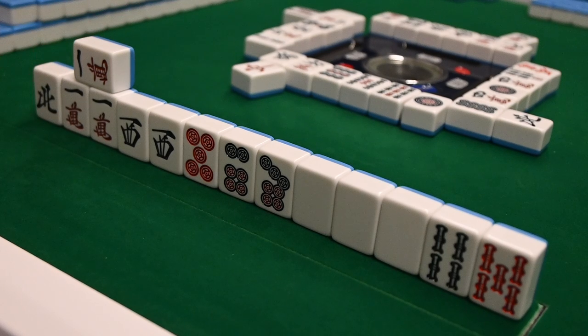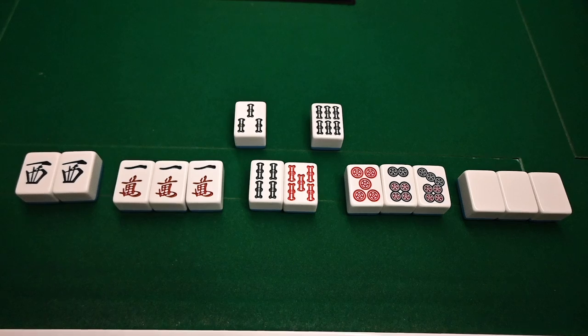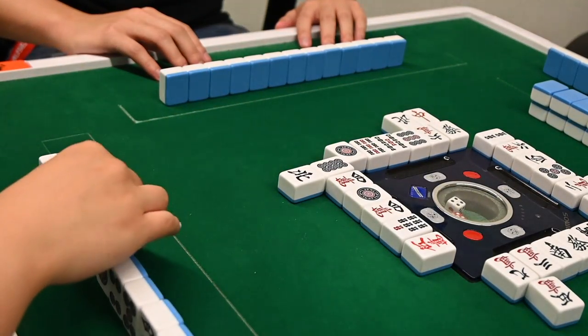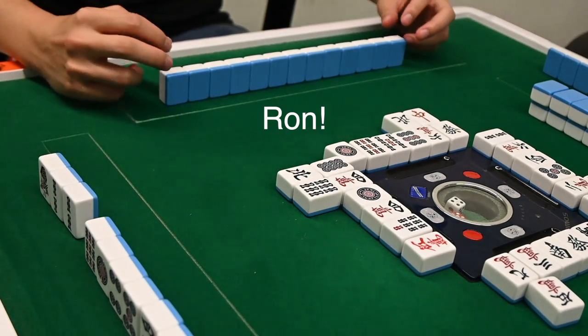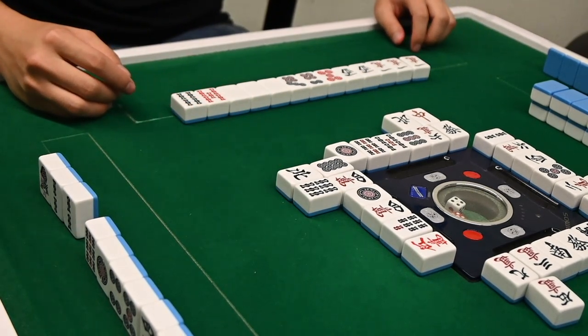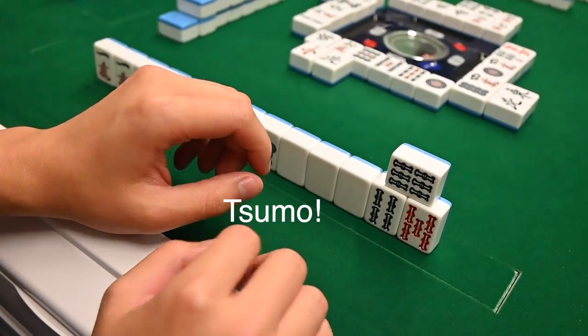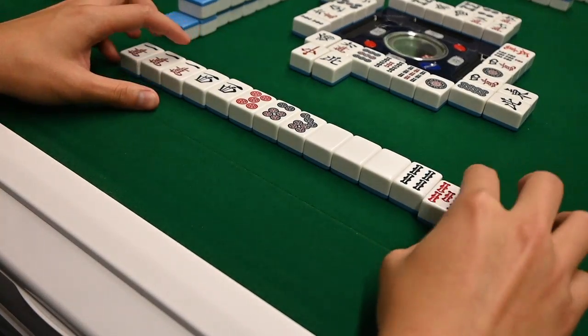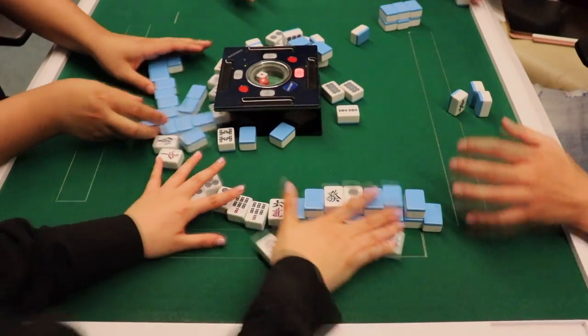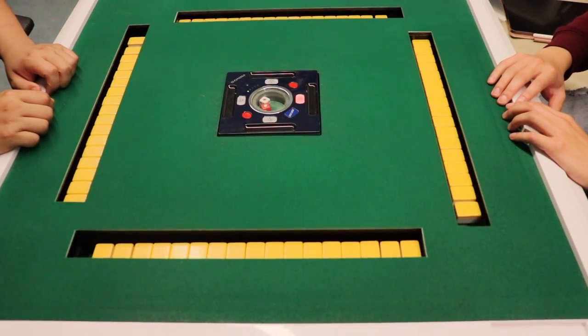If you are one tile away from completing a winning hand, you are in tenpai. The tiles that can complete your hand are called your waits — for example, in this hand, our waits are three and six of sticks. If you are tenpai and someone discards a tile that completes your hand, you can declare ron, or win. You can call ron off of any player's discards. Similarly, if you draw the tile yourself, you can declare tsumo, or self-draw win. Once you declare ron or tsumo, you reveal your hand and gain points from other players based on the quality of the hand.